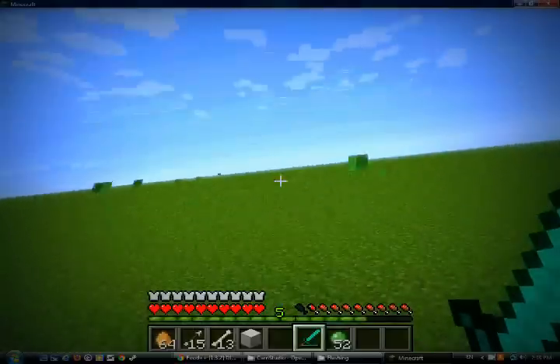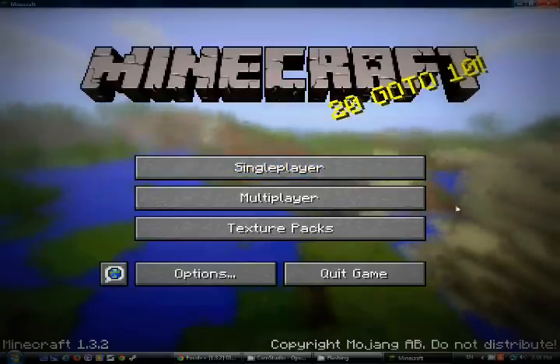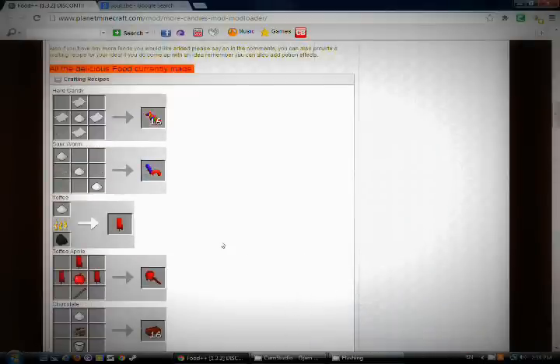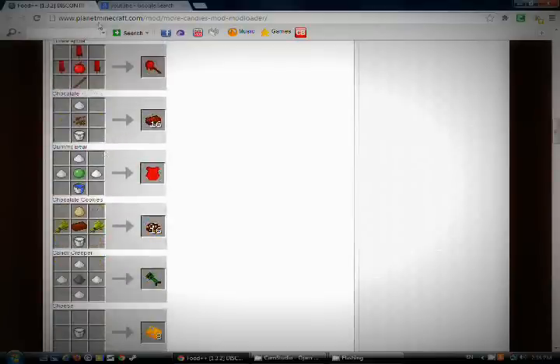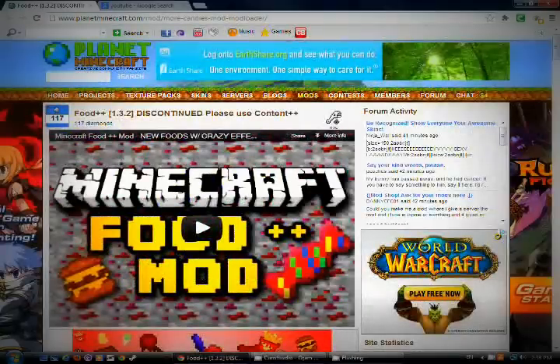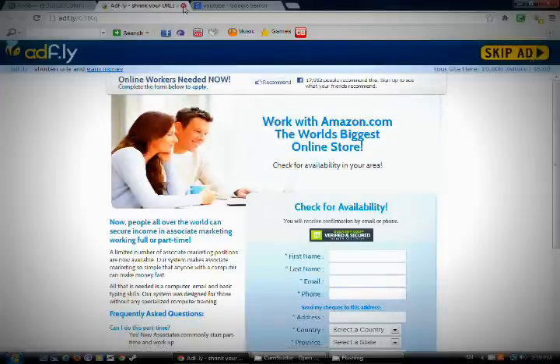Now it's at level 3 guys, so that's cool. Now I'm just going to show you how to install the mod itself. If you also want the recipes, the website is www.planetminecraft.com/mod/more-nine-candies-mod/mod-loader. I'll just put it in the description. The way to download is: click file mirror, then click 'skip ad'.